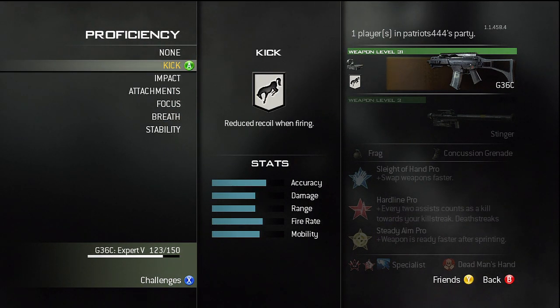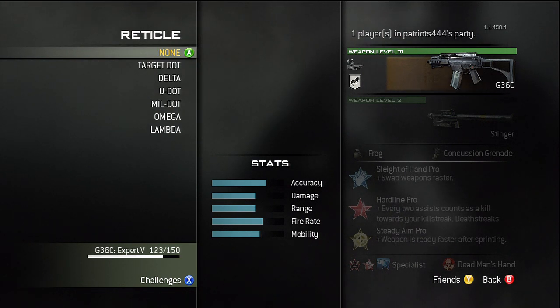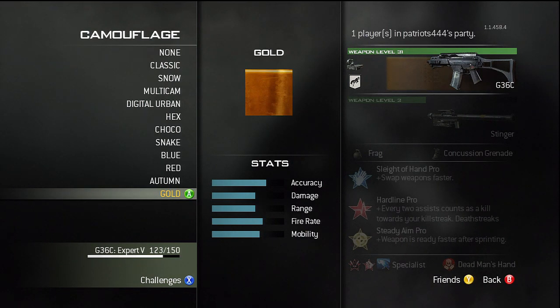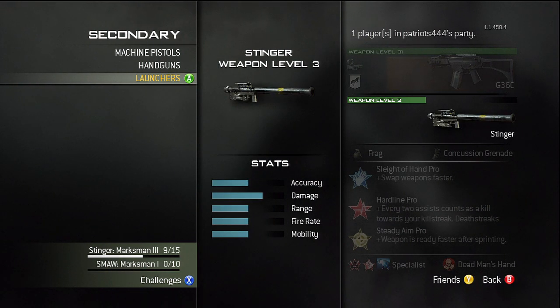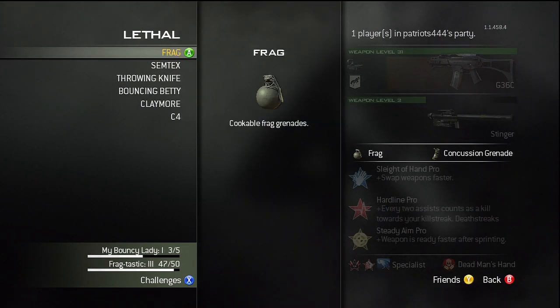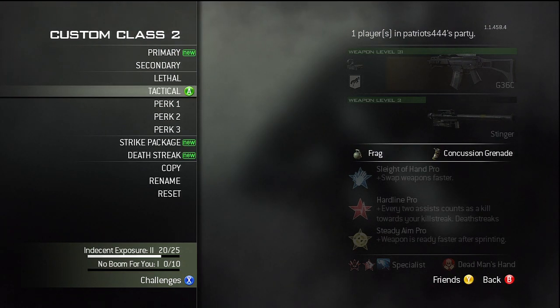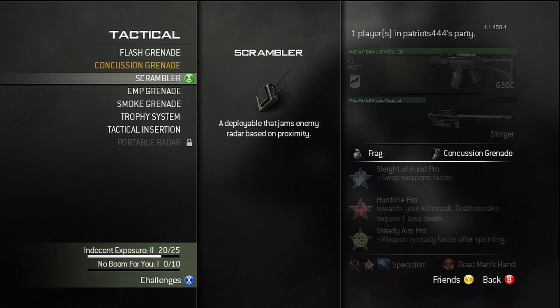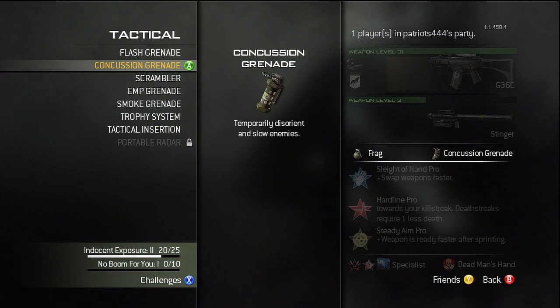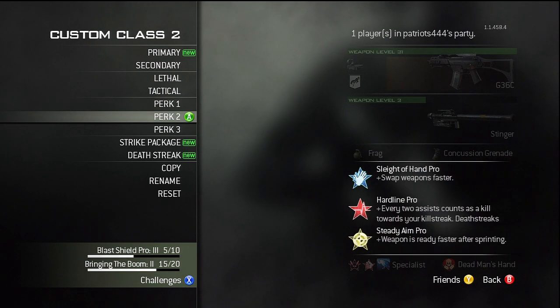You're gonna get the G36, which is unlocked at around level 42. You can pick any proficiency you want — I use the red dot, but you can use whatever you want. Gold camo like a boss. Then you use a Stinger, because shooting down UAVs puts you one closer to the next point streak. Lethal and tactical are up to you, whatever fits your play style. I use concussions.